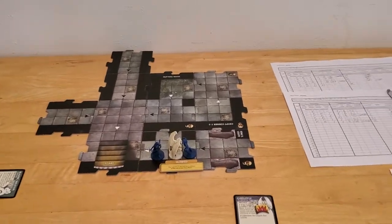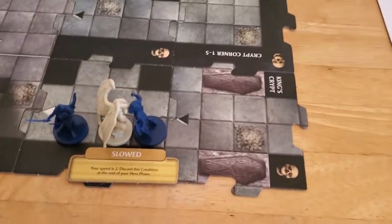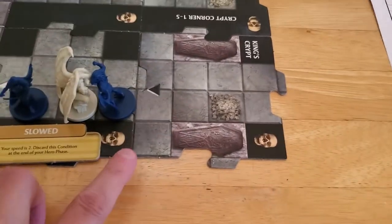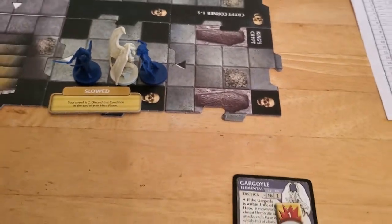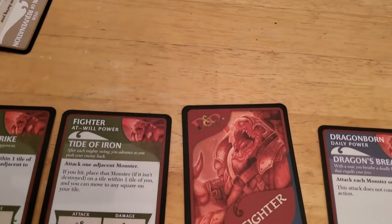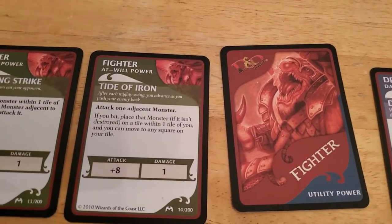Starting off turn number seven with Arjun. He's slowed but can still move to an unexplored edge — all he has to do is move one space. Alyssa did one damage to the gargoyles, so it'd be nice if he can finish it off. He's gonna have to roll an eight to do that with Tide of Iron.